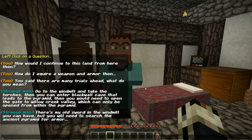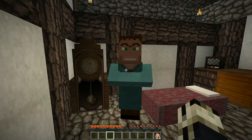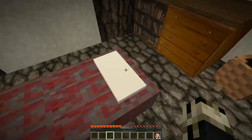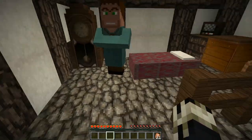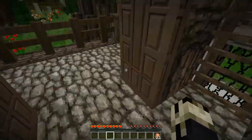'There's my old sword in the windmill you can have. But you will need to search the ancient pyramid for armor.' So the windmill's our next destination. Once you leave here and head through Blackwall Cave, you will be on dangerous grounds. It would be a good idea to find all the armor in the pyramid if you wish to survive. Thank you, you were most helpful. My mouth moves but his eyes do not.